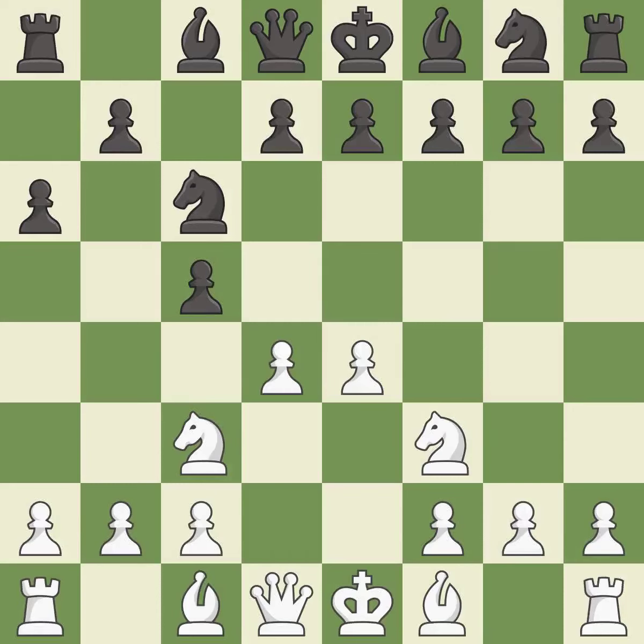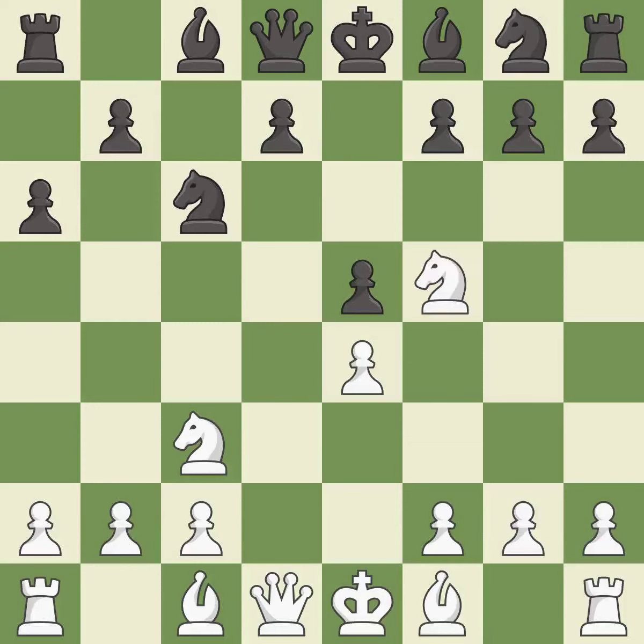The bishop is ready to be developed to an active square. This threatens to kick a knight. After all captures, this is an equal trade. Recaptures. This kicks an opposing knight. It is the last book move. This move puts the knight on a safer square — it is best. The bishop is ready to be developed to an active square.